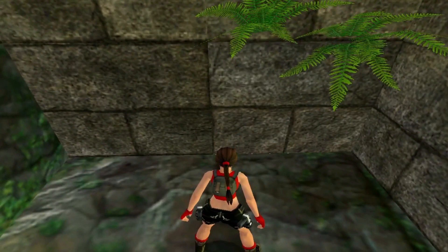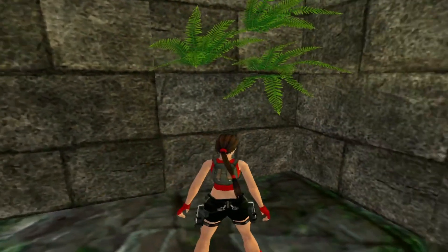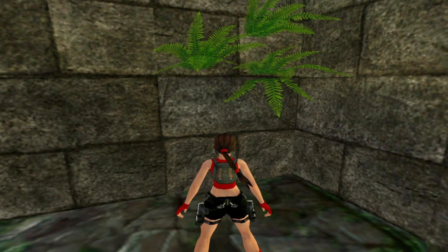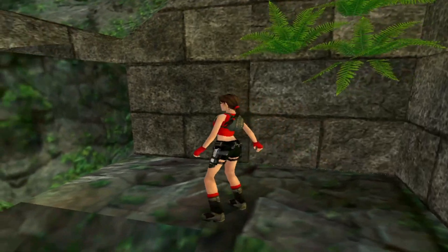And here we kind of have a tile that looks a little bit suspicious. It's actually hard to tell which one is the suspicious one but they don't look quite right side by side. So this one in front of me — this is not a movable block. We are going to find a lever to remove this and this is the way we will be heading.